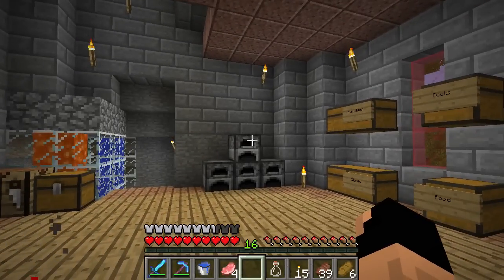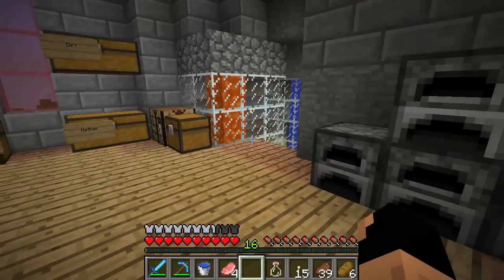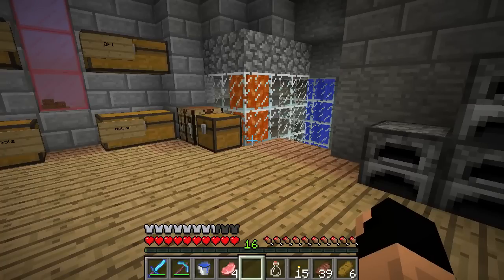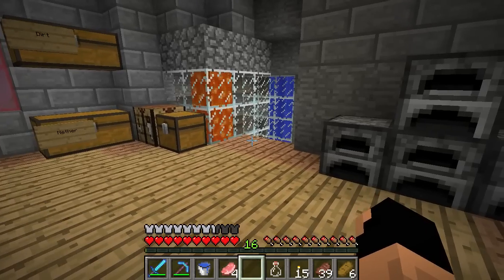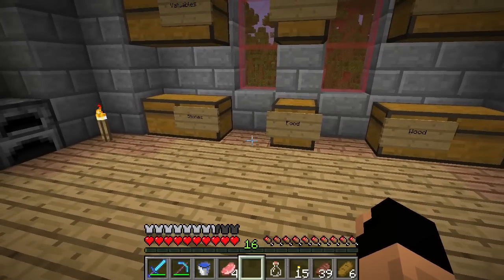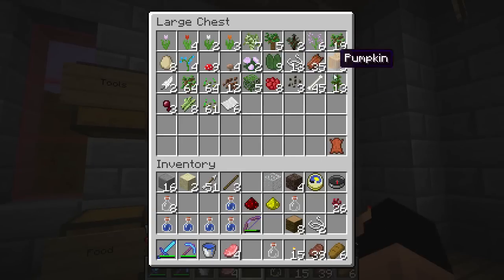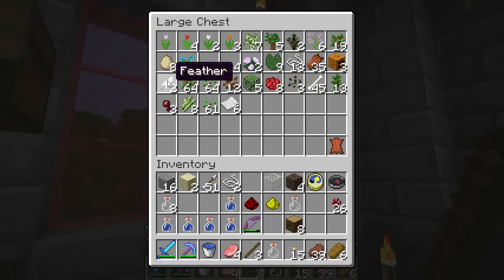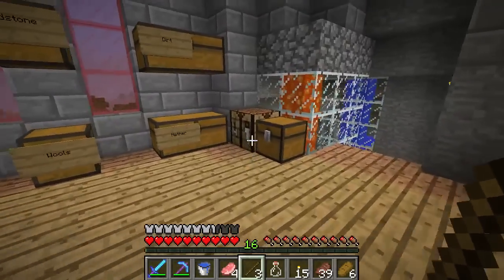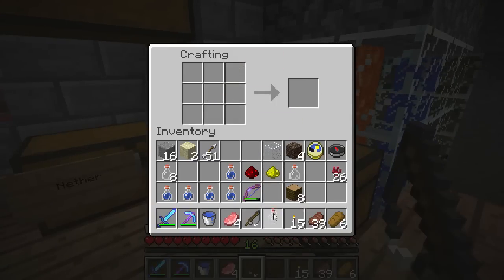We're going to want to get to the ocean monument, so in order to do so we're going to need to collect a few materials to siege it. Remember, we're going to want to create potions of water breathing and the potion of night vision so that when we get down there we can see what we're doing and stay underwater for a very long time. We're going to need puffer fish, so that's the first thing we'll cover — let's get into our chests. We have string, sticks, and feathers. Let's come over here and craft our fishing pole.